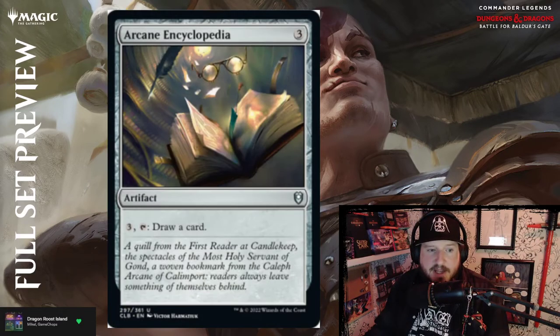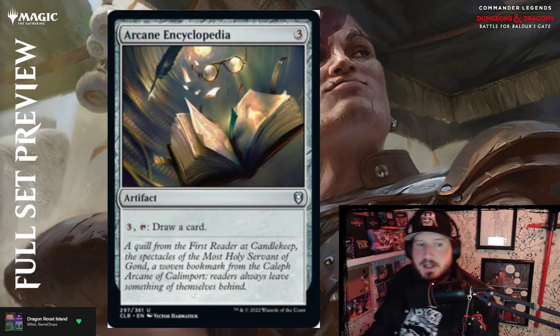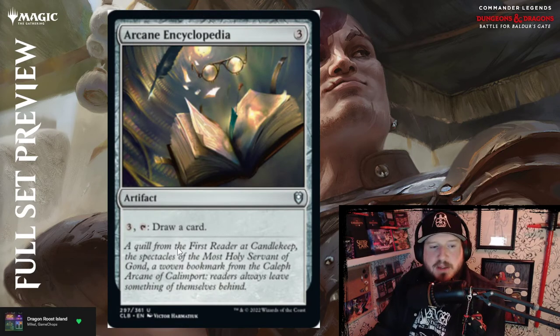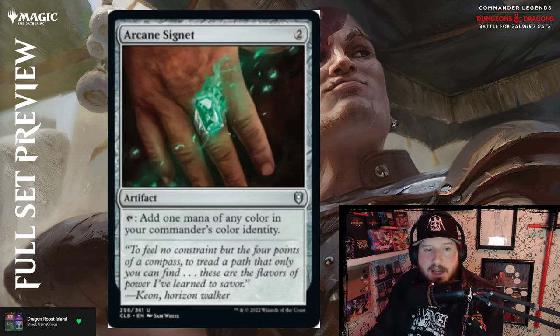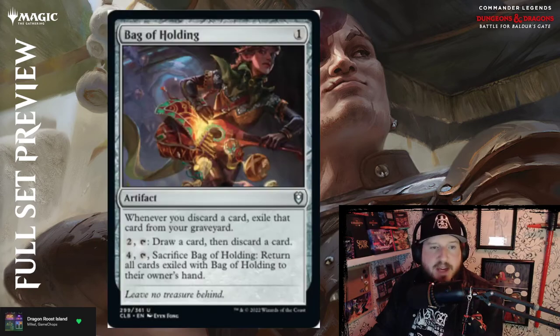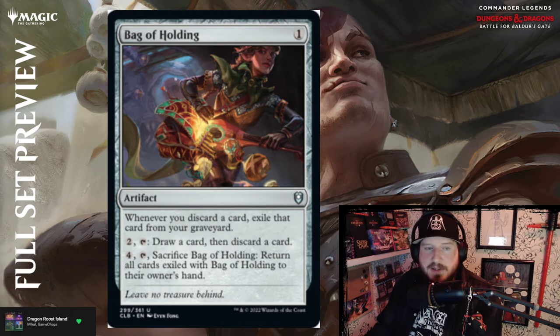Jumping into artifacts — Arcane Encyclopedia for three colorless: pay three and tap it to draw a card, not great. Arcane Signet is just a reprint — add one mana of any color in your commander's color identity. Bag of Holding is an interesting reprint because this card is actually quite strong and nobody paid attention to it when it first came out.